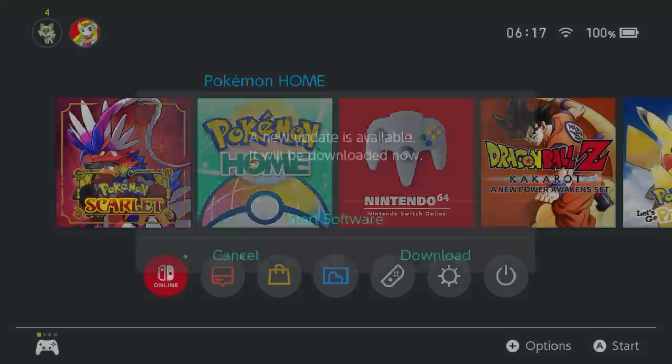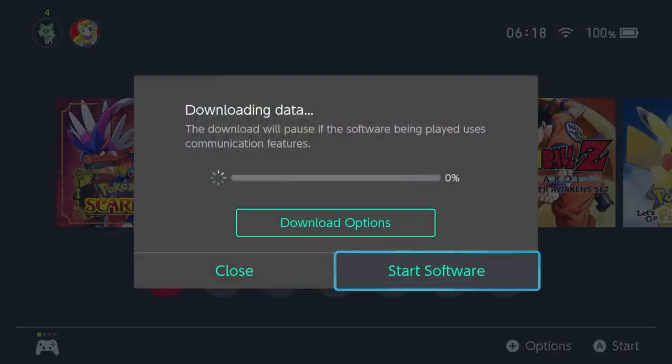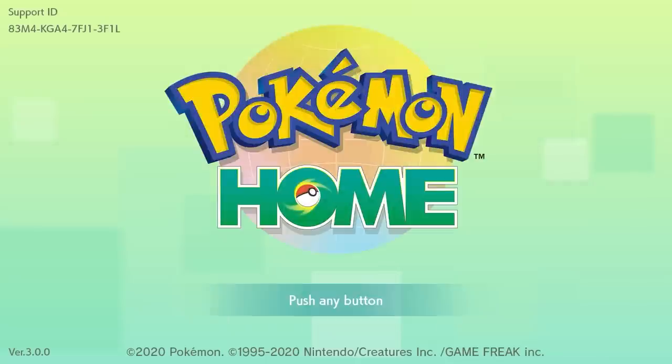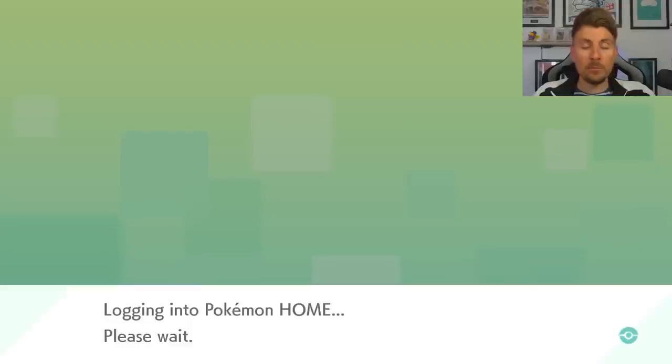Once you come into your Switch, the first thing that's going to happen is you're going to be prompted to do an update to Pokemon Home and also in Scarlet and Violet. After you've done the Home updates — these are just so the compatibility issues are resolved — you will see the version 3.0.0 in the bottom left-hand corner, meaning you're on the latest version. If your maintenance period hasn't finished yet, you won't be able to get past this screen, but if it's done you'll be able to get in.